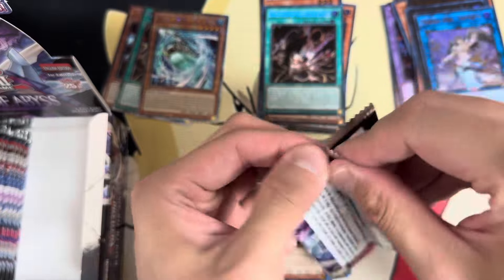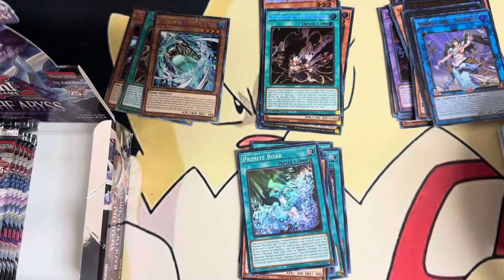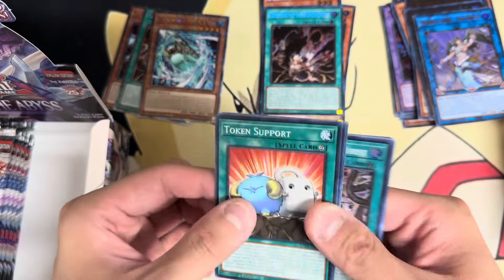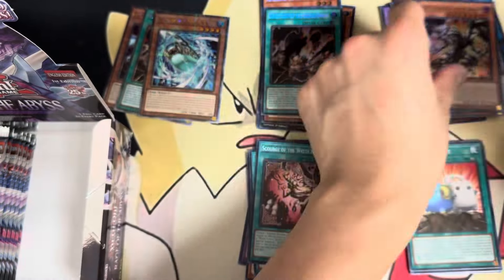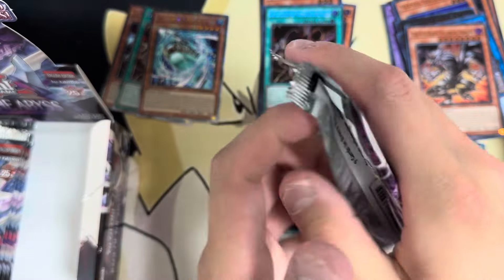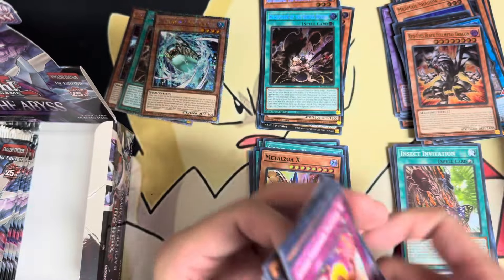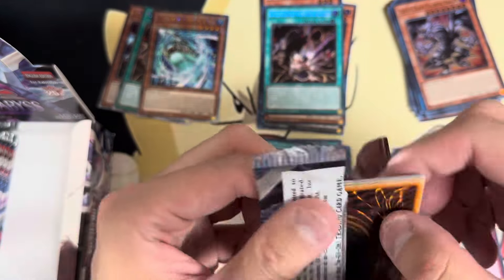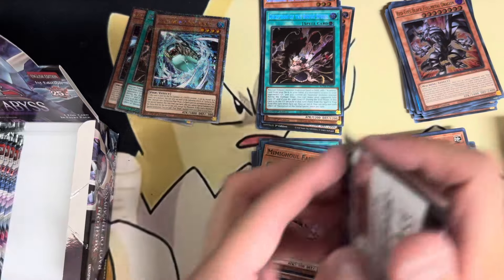That's technically a playset of Deception if you include the QCR. I do want to do market watches — probably soon. My next one, if I have the motivation, will focus on the QCR set and the cards that are getting reprinted, looking at prices and projections. I also want to cover Crossover Breakers — very important, coming out in December. It has Ryzials and Malice, which should shake up the meta. Malice is basically a Cyber pile that can play Shifter, and Ryzials are like Sprights — tons of extenders making rank fours.